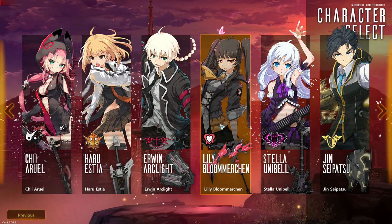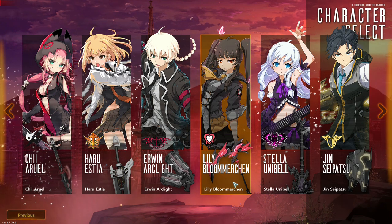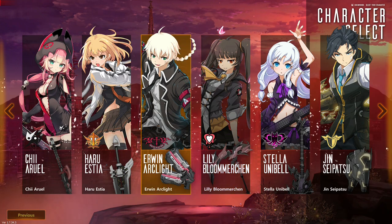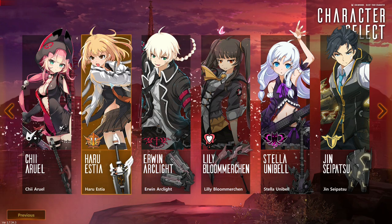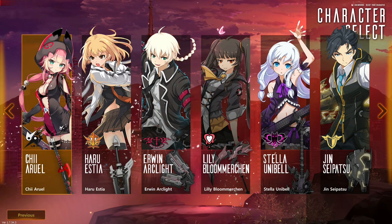What's this? Chi Aruel, Haru Estia, Irwin Arclight, Lily Bloom Merchant, Stella Unibel, Jin Seipatsu. So it's literally characters. How about let's play this? I wanna use the dual guns. Actually, let's use this one.